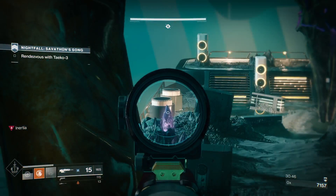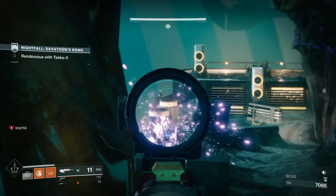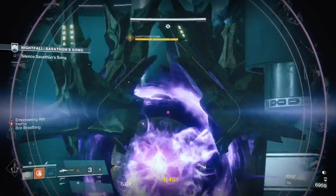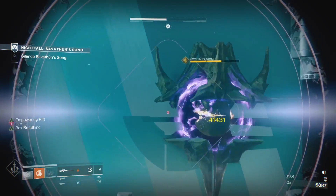You want to get up high — I choose this location because it's easier for box breathing. You want to take down the crystal with a primary; that's where I do it. Then I put an Empowerment Rift down, aim down sights, and wait for box breathing. My first shot is intentionally a body shot.